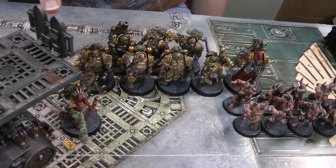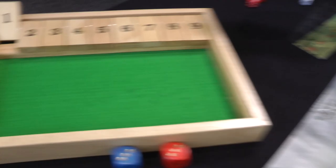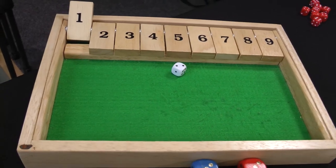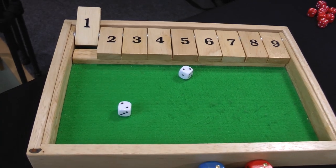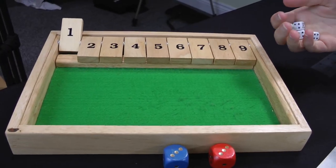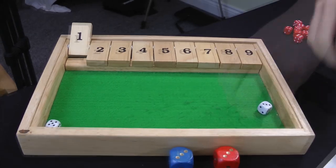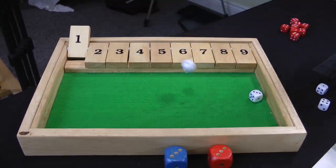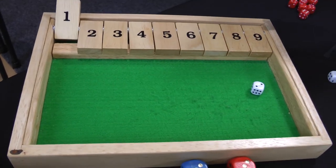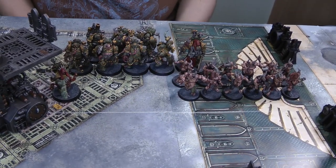The only relevant power this turn is Miasma of Pestilence — Smite isn't in range and Blades of Putrefaction won't be much use yet, so we'll cast it on the Plague Marines. Needing a six, getting an eight, but I try to deny and fail — I need a nine since I'm not within 12 inches and only roll a four. So Miasma of Pestilence goes on the Plague Marines. Then the only shooting is the two Blight Launchers — they're in range of the Aggressors and Death Guard ignore advance penalties. Two wounds, failing both five-plus armour saves: D3 damage — one, then a second kill. An Aggressor goes down. That's the end of my turn.